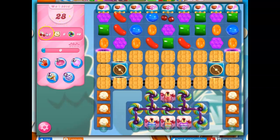We have 28 moves to collect 3 ingredients, 6 popcorn, and 40 of the rainbow twists.